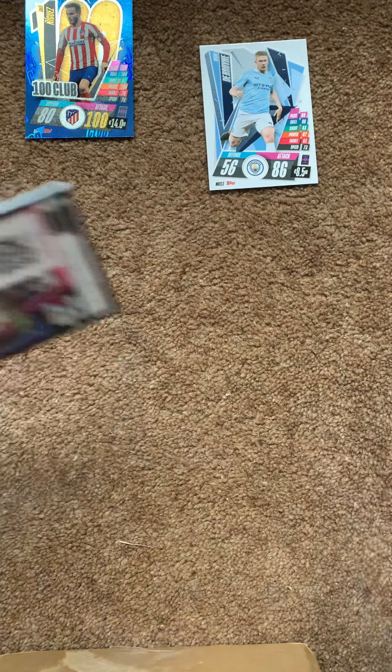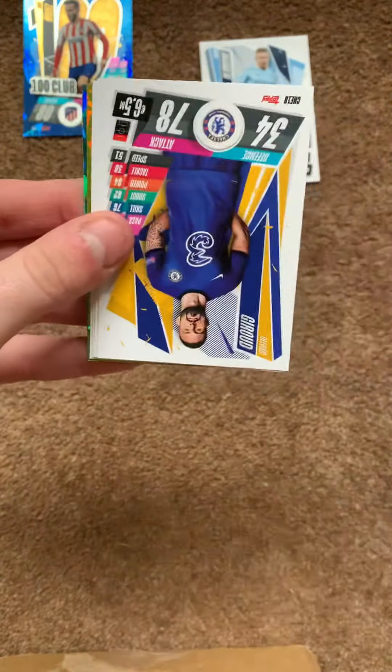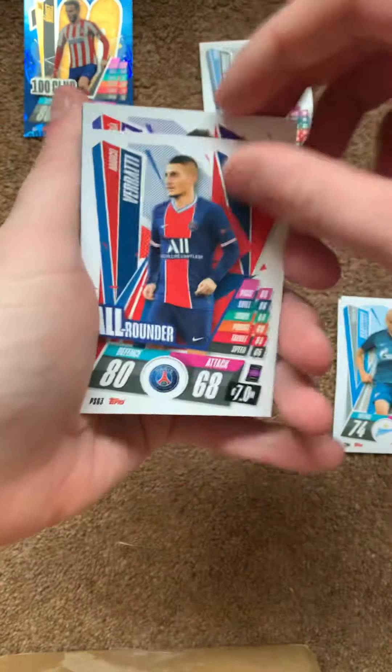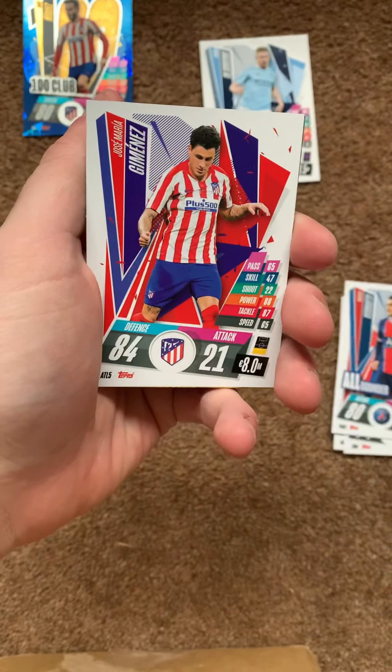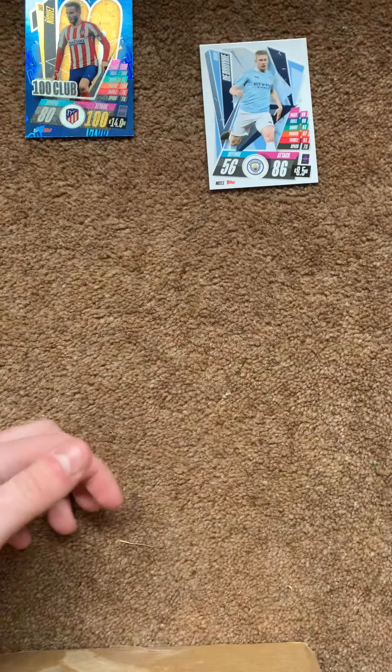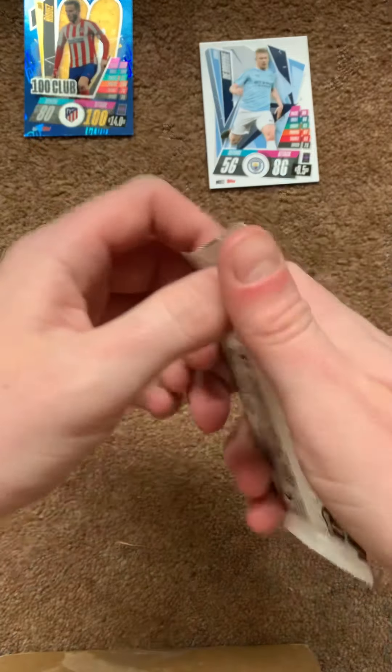Pack number three — Phil Foden, code card, Hudson-Odoi, Vankin, Leipzig, Mendy, Neymar, and Soul Negres 100 Club.